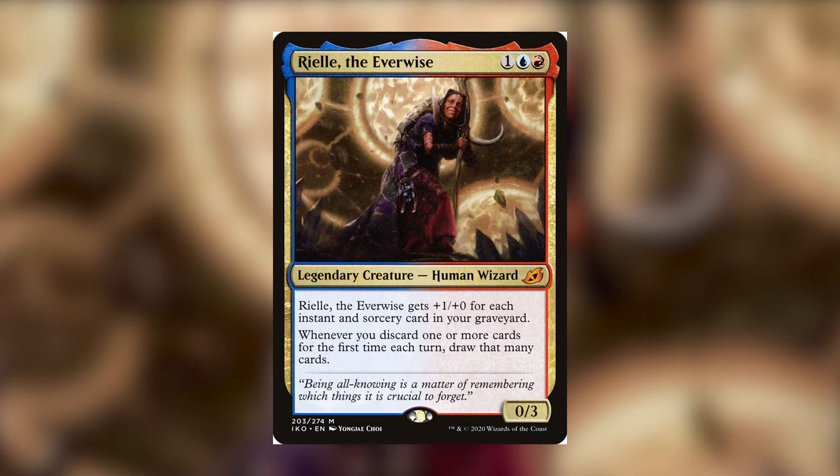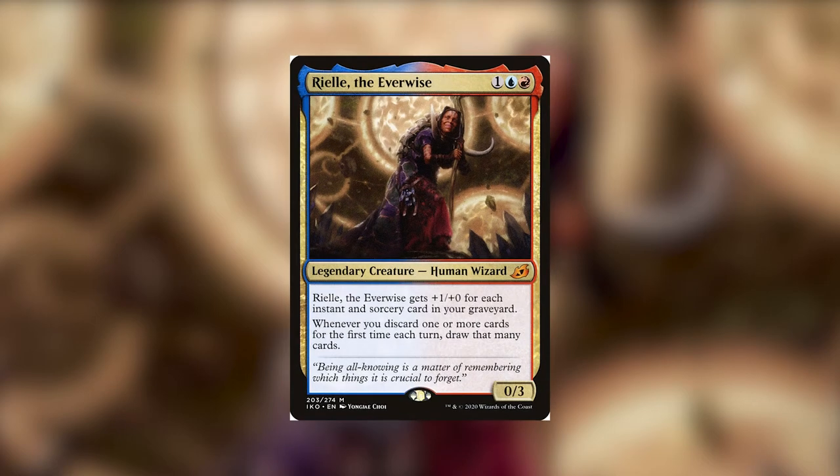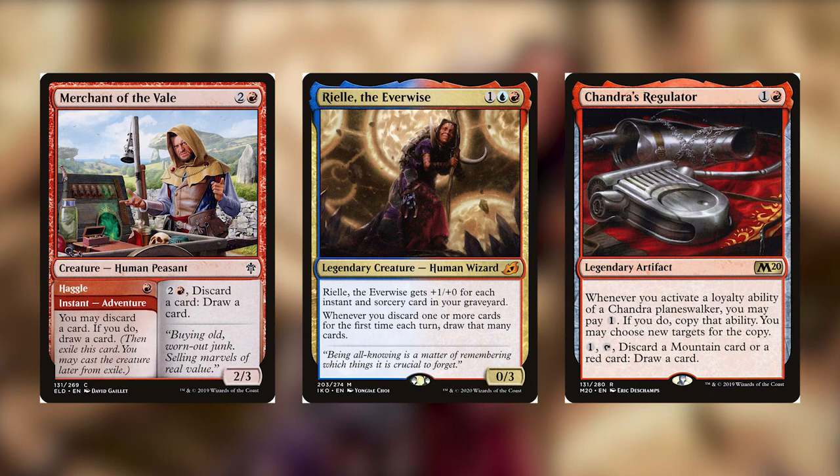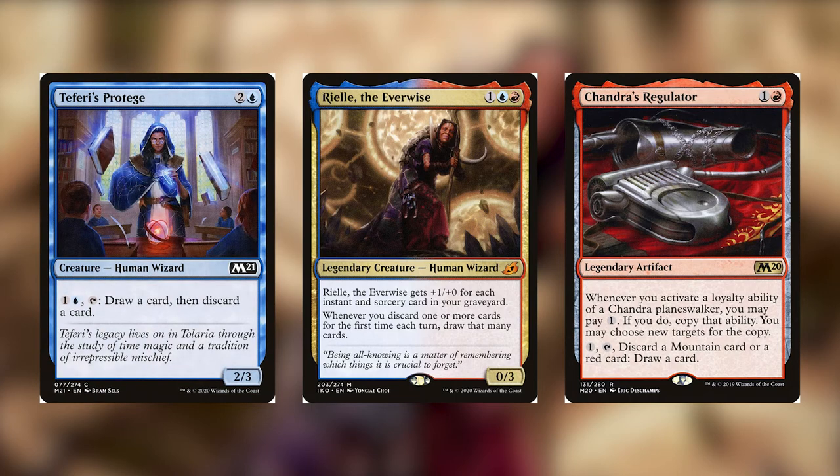Starting off, we have cards that just let you discard in some way. These are cards that generally have discarding as a downside — they may say discard a card, then draw a card. We have something like Merchant of the Vale, which is an awesome adventure card where both the adventure part and the creature let you discard. Chandra's Regulator is a way to repeatedly discard mountains in order to draw cards. Teferi's Protege lets you repeatedly pay mana to discard cards and then draw cards.